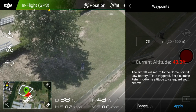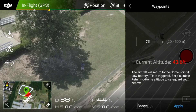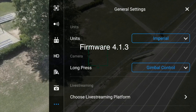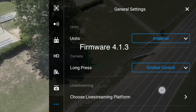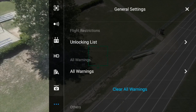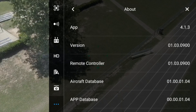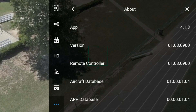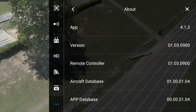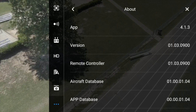We're going to call that a failure. So I'll put that up on YouTube, see if there's anything that I'm missing here. I'm running the latest firmware — version 413 on the app, 13900 version on the remote controller, aircraft database, app database 1.4.